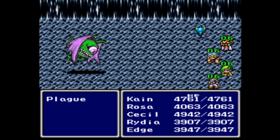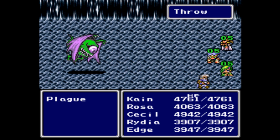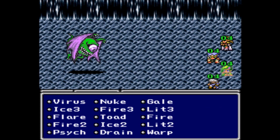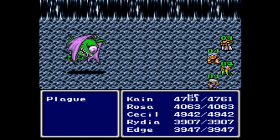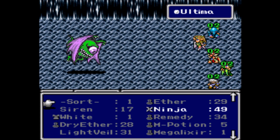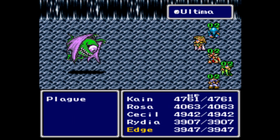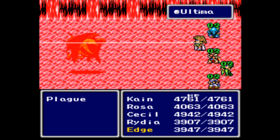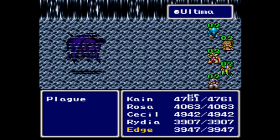Here we have the plague boss, which is essentially a timed boss. You can really only beat it if you're at a certain level. Just use all your most powerful attacks. Don't use any buffs or debuffs or anything else — you don't want to waste any time. Just go all out against the plague, because if the time runs out, you're dead. And you don't want that.